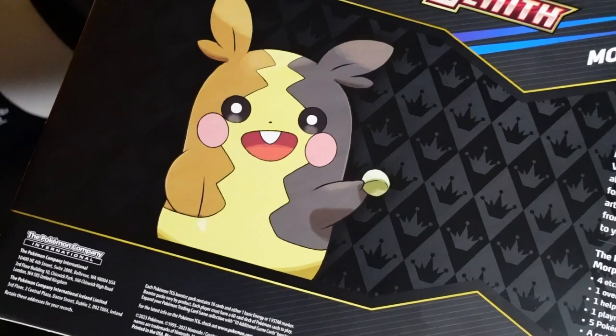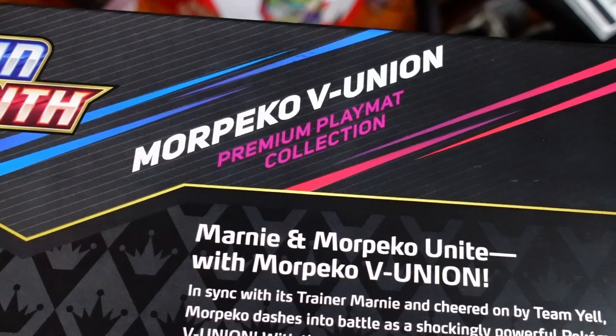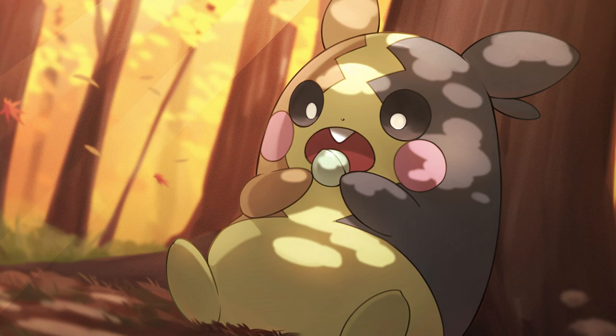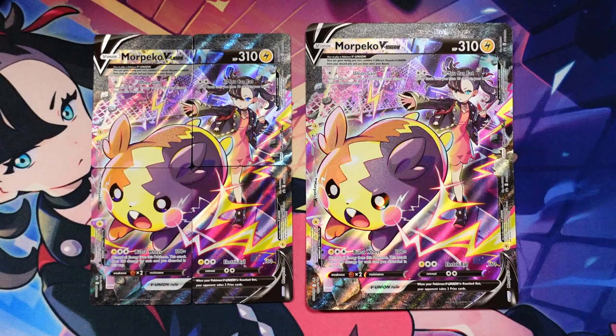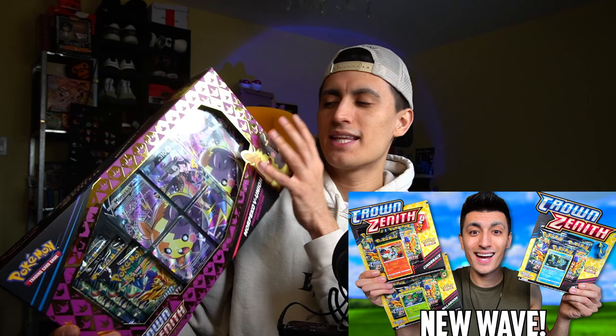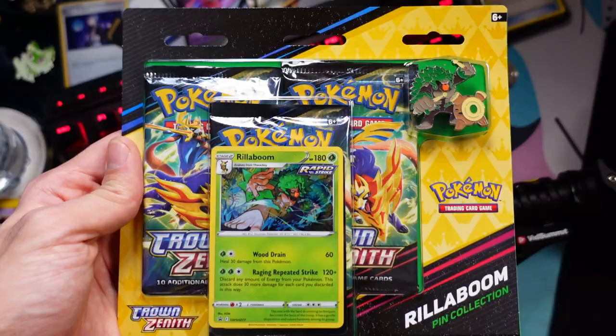Here's a look at the back of the box — the Morpeko V-Union Premium Playmat Collection. Marnie and Morpeko unite with Morpeko V-Union. In sync with its trainer Marnie and cheered on by Team Yell, Morpeko dashes into battle as a shockingly powerful Pokemon V-Union. With the promo cards in this premium set, you'll have all the pieces needed to assemble Morpeko V-Union and put its four attacks into action. They also released a couple of other Crown Zenith pin collections the same day — the Rillaboom, the Cinderace, and the Inteleon. I'll leave that video linked down below.